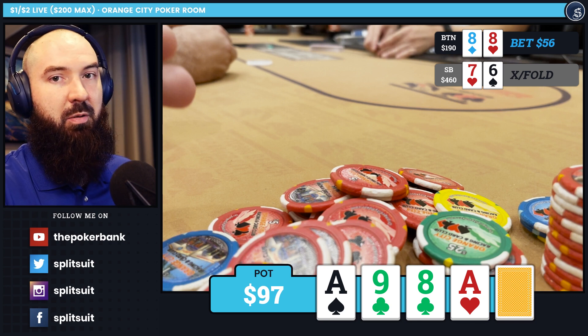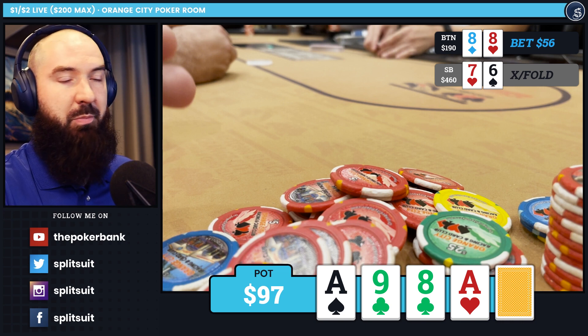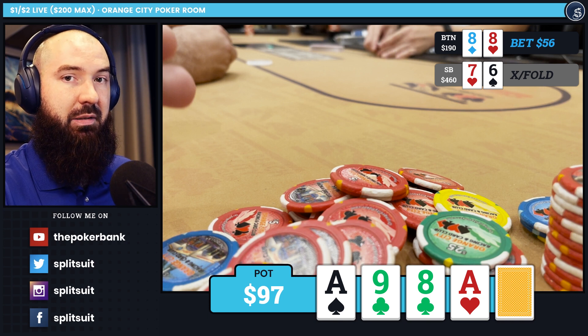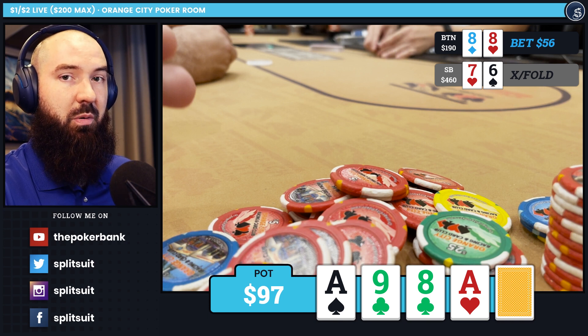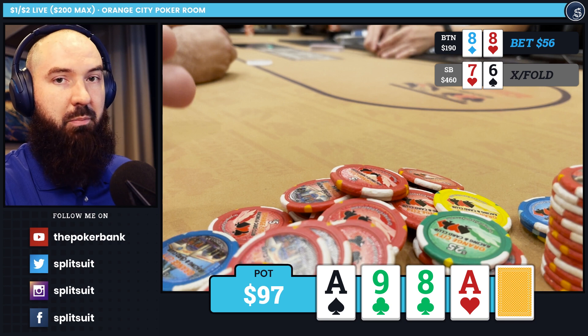One of the worst things you can do is check this behind and hope that they improve for free. A lot of players at this limit will draw massively incorrectly, so make sure to fire. Maybe it's not 56, maybe the bet's actually 45, but do not check this. If you bet it, you set up a much bigger pot on the river, really trying to get stacks in — especially when they have a sticky ace or a flush draw or any sort of draw that improves on the river. Do not miss this turn bet. It is crucial.